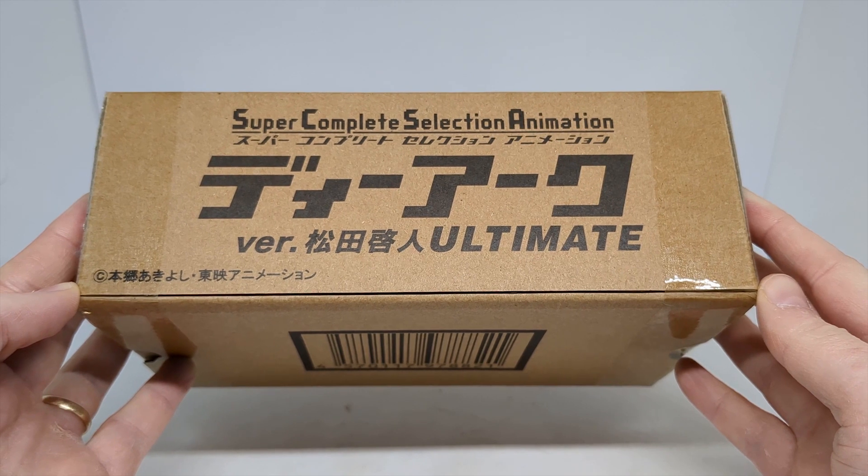It just goes back to regular Guilmon after that. We've got the evolution functionality where it plays the evolution animation and then shows whatever the evolution is on screen. We've also got Digimon explained, which is the analyzer — that's the display that shows on the TV show, so that's pretty cool. They're effectively very expensive cosplay props.